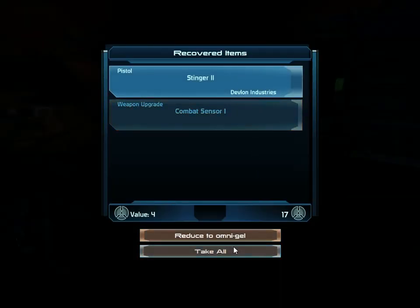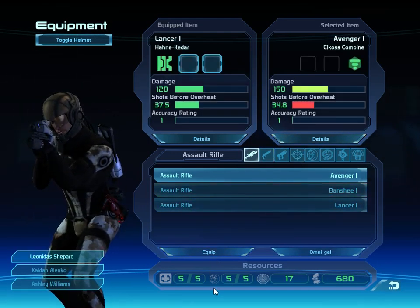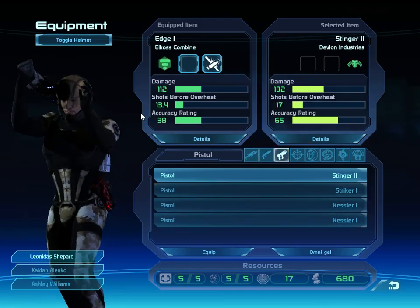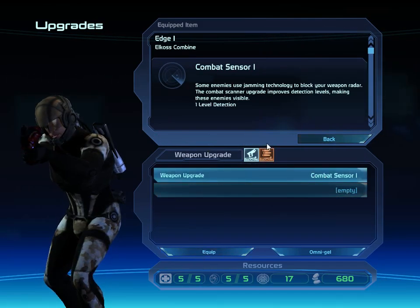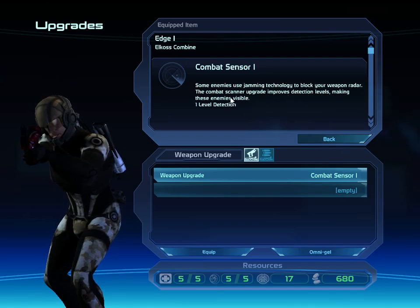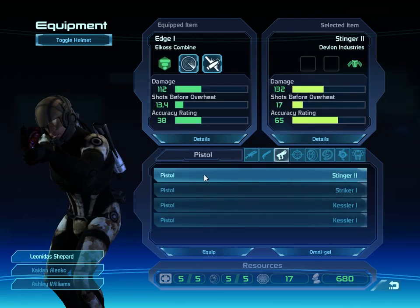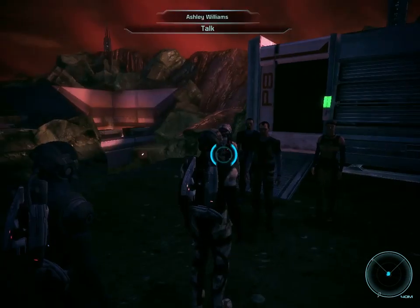And the combat sensor - that is your weapon upgrade. If you go into MOD, combat sensor: some enemies use jamming technology to block your radar, and this combat scanner improves detection levels. A lot of the sentry geth will jam your radar so you can't see where enemies are. It's a pretty good idea to have one on one of your characters so you're not blind in combat.